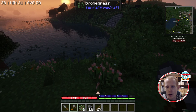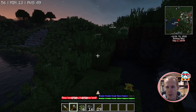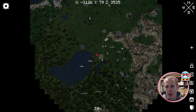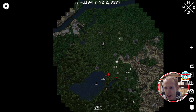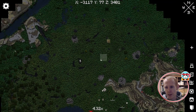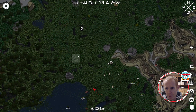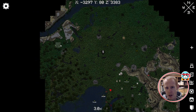We also want to be close to water because Terra Firma Craft has not only a hunger bar but a thirst bar as well. You'll definitely want to set up your base close to water so you have easy access to it. On this map I can also see a structure here — this is where a villager will live — and I'll go over that in the next minute or two.